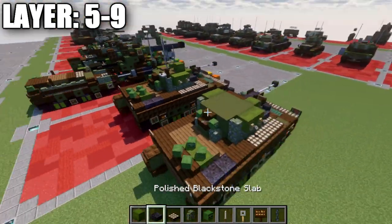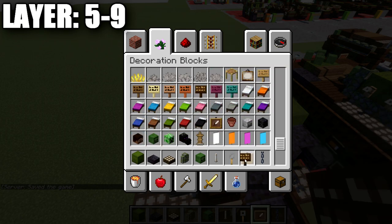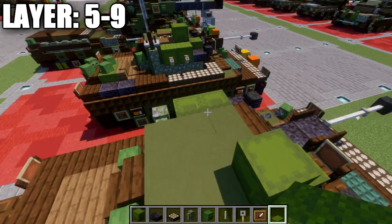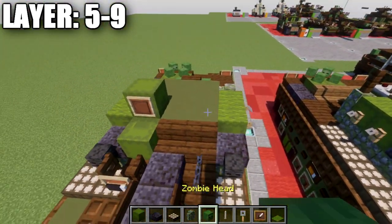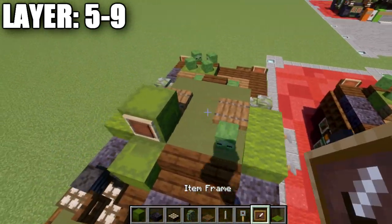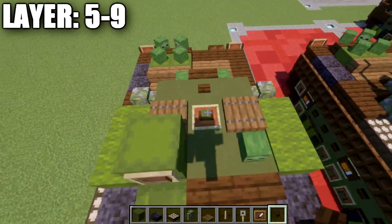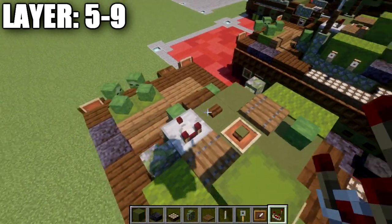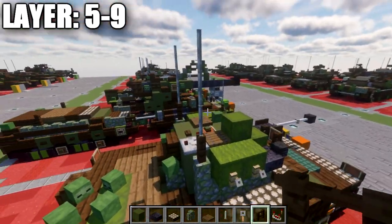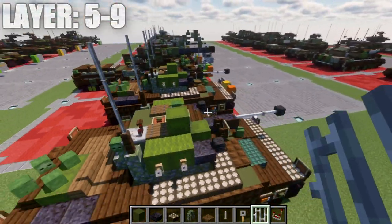Moving to the top of the cupola, place a green shulker box, add an item frame, and place a black stained glass pane in the item frame. To both sides, place two green carpets. Add a green zombie head on top of the green terracotta block. Place a spruce wood trapdoor on both sides, an item frame in the center with a green terracotta block, a dark oak button on the terracotta block, another dark oak button back from it, and a redstone comparator. Place a trapdoor on the right side. On top of the mossy cobblestone walls on both sides, place a dark oak wood fence post, then go up three iron bars on each side.